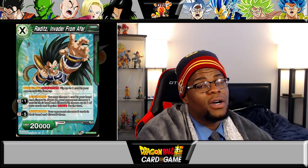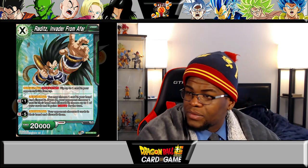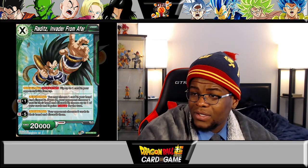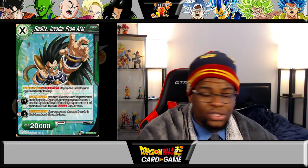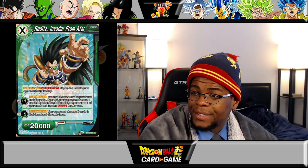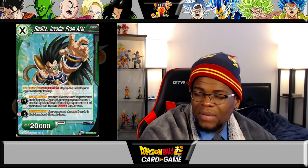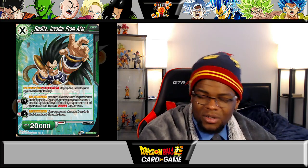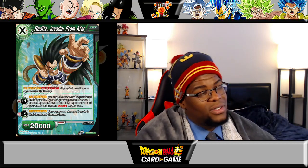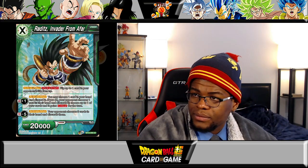Next card: Raditz Invader from Afar, a unison. Activate main once per turn: flip up to one card in your opponent's life face up. Plus one activate main: you may choose one card in your hand and discard it; if you do, your opponent chooses one card in their hand and discards it, then choose up to one of your cards and it gains critical for the turn. Minus five activate main: your opponent chooses three cards in their hand and discards them — kind of hefty, but your opponent chooses, so I don't really like that. Being a three-cost unison, Turtless is probably going to be doing better things on three costs, so I'm not quite sure where this one lands.